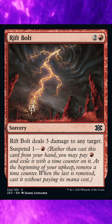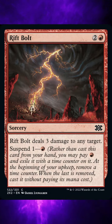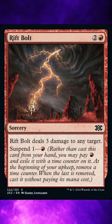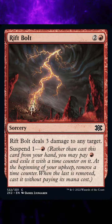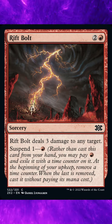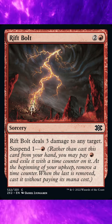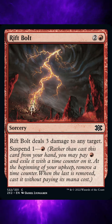Ruling 13: If you cast the card without paying its mana cost, such as with Suspend, you can't choose to cast it for any alternative cost. You can, however, pay additional costs. If the card has any mandatory additional costs, you must pay those if you want to cast the card. Ruling 14: You are never forced to activate mana abilities to pay costs. So if there is a mandatory additional mana cost, such as from Thalia, Guardian of Thraben, you can decline to activate mana abilities to pay for it, and hence fail to cast the suspended card, leaving it in exile.